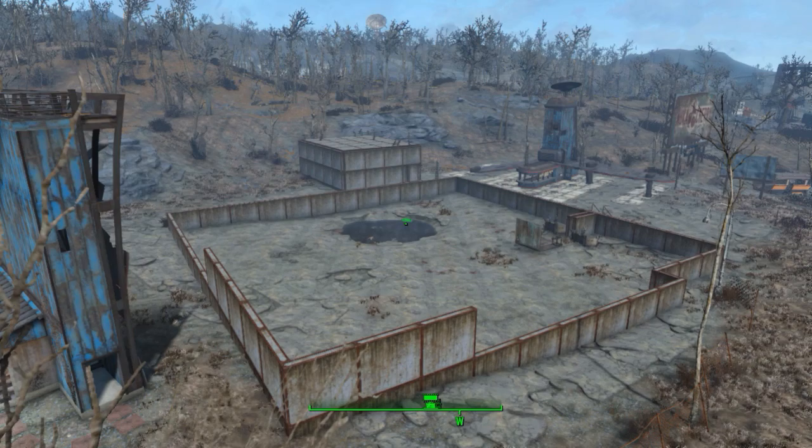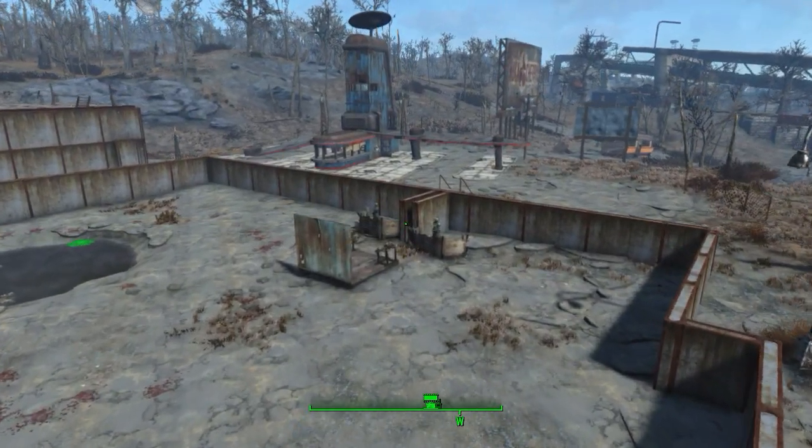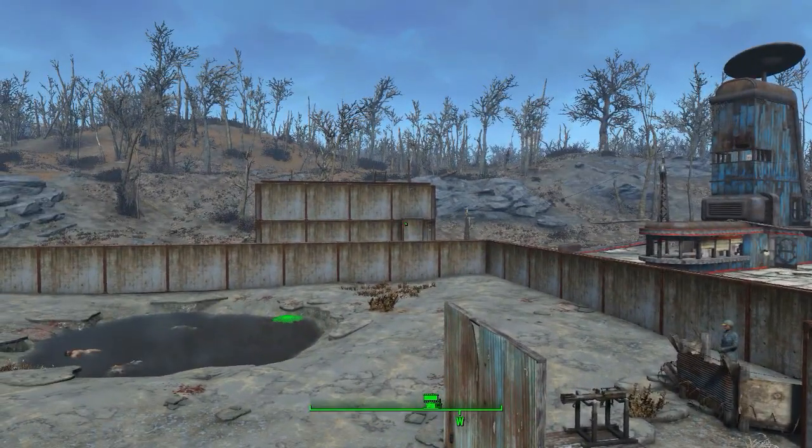Hello fellow Wastelanders, welcome to the Starlight Drive-In. I've built an arena for the tests, and have two settlers standing by to help: Green Hat and the Colonel. Both have pipe pistols, .38 caliber ammo, and plasma ammo.